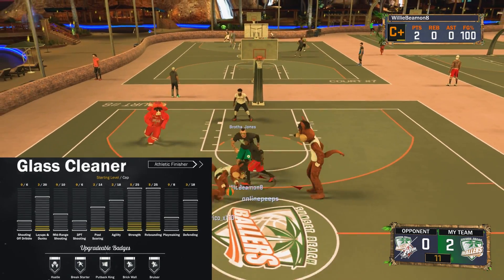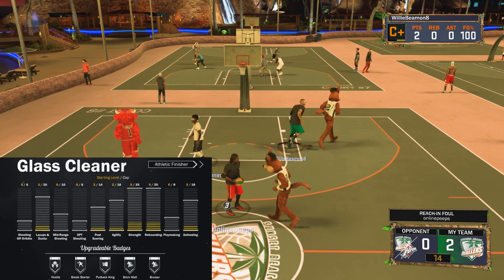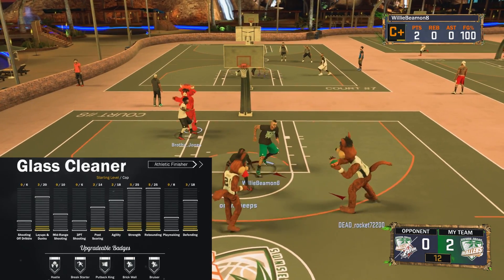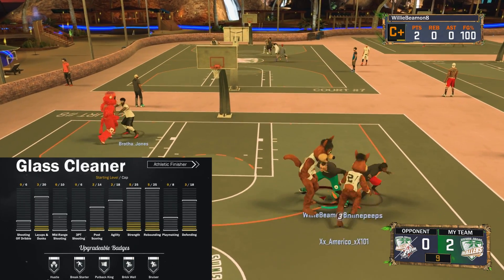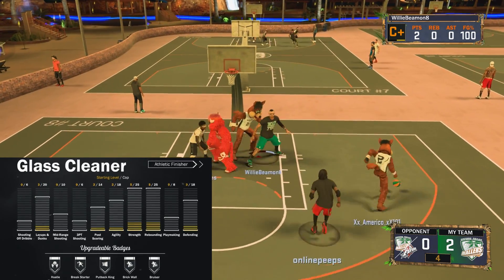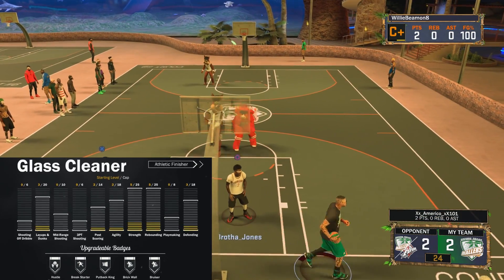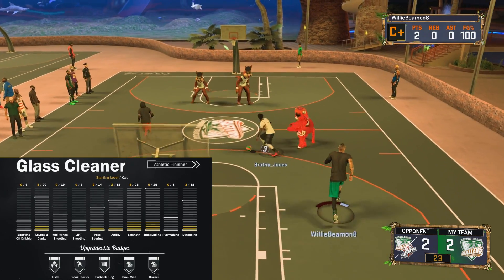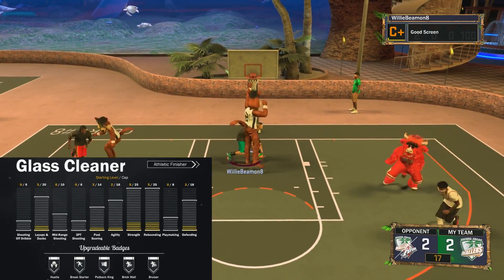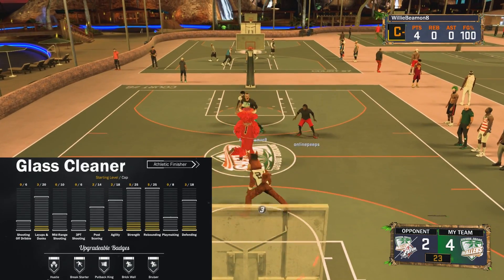Looking at the glass cleaner, their strengths are strength, rebounding, and finishing around the rim. Everything else is pretty garbage — the defending was all the same except for paint protectors. Looking at the badges: hustle rebounder is an amazing badge, especially at Hall of Fame. Break starter is garbage — hopefully 2k18 adjusts it to make it worthwhile. Put Back King is a great badge.